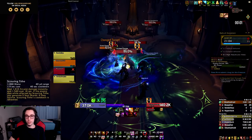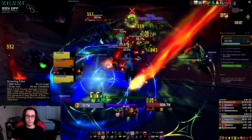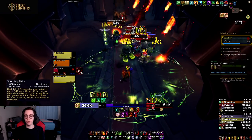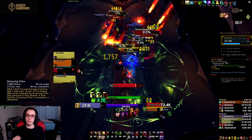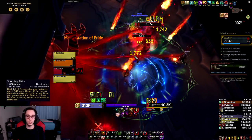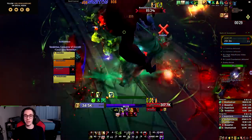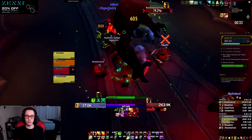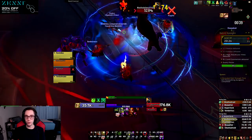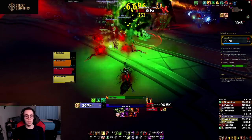For covenants, Kyrian gives us Scouring Tithe, which works the same way as for Affliction — check my Affliction video for how the abilities work. For Destruction, the Kyrian covenant could be really strong especially for Mythic+, where you can snipe five extra Soul Shards whenever something dies while you have the Scouring Tithe debuff on them, letting you spam even more Rain of Fires during your Infernal. The downside feels a bit too punishing currently on single target, so unless it's buffed I'm not sure we'll use it.